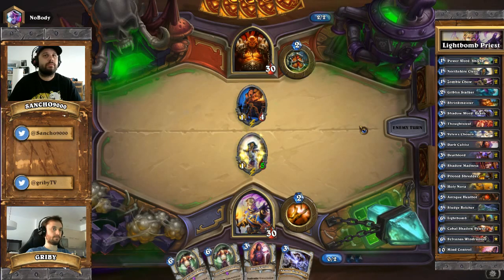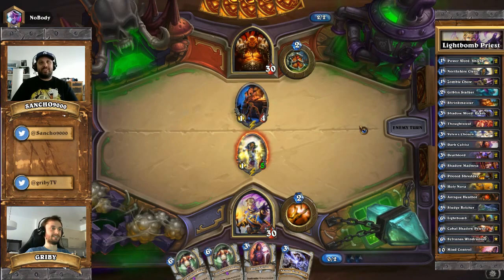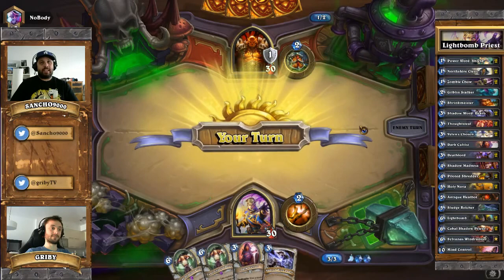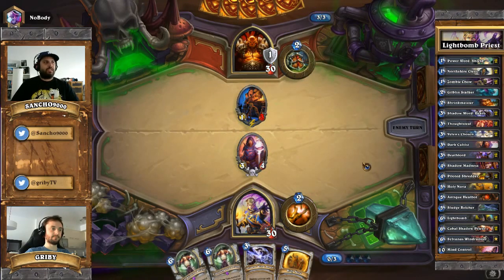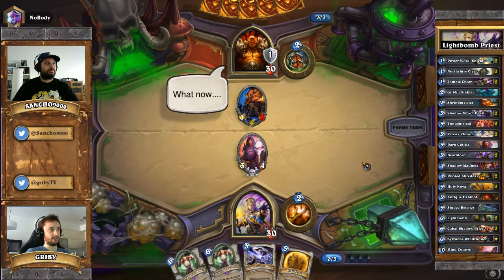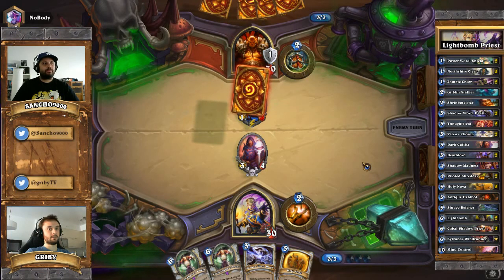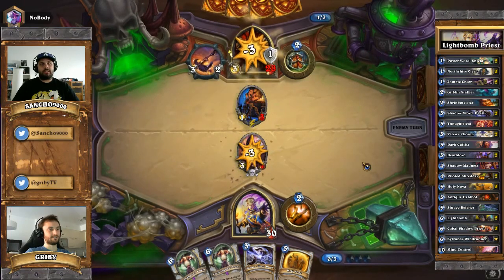He's very annoyed by the Cleric right now - he's going to Execute it. Wow, that's perfect for us. Dark Cultist - if he tries to hit it with the Armorsmith, the Armorsmith dies. So we just don't go face. The goal is to outvalue, gain card advantage by trading and getting good trades. Dark Cultist trading with the Armorsmith - that's what we're aiming at.